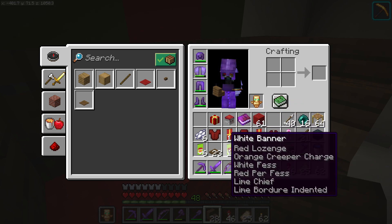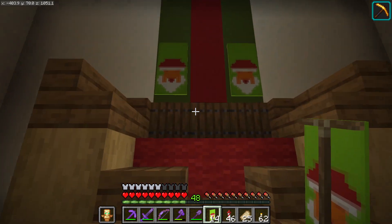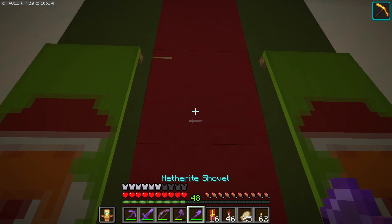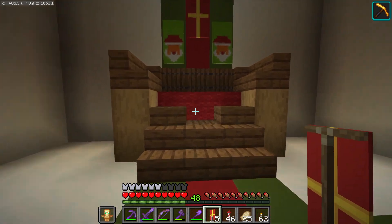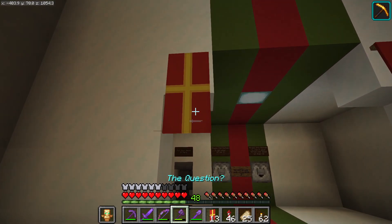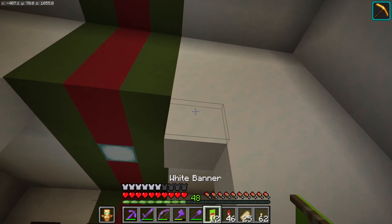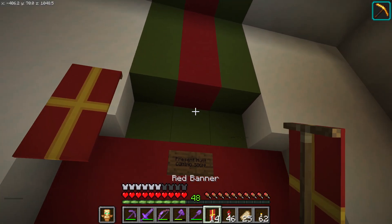We're gonna do a little bit of banner work. Let's put two Santa banners like so, and a little present banner up. Let's move that one up just one more - give it a little bit of verticality. Actually, that's the secret Santa banner, so let's put the Santa banners on that side and the present banners on this side.